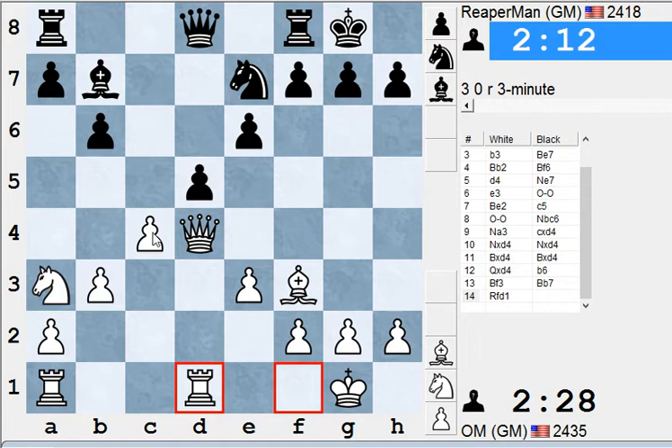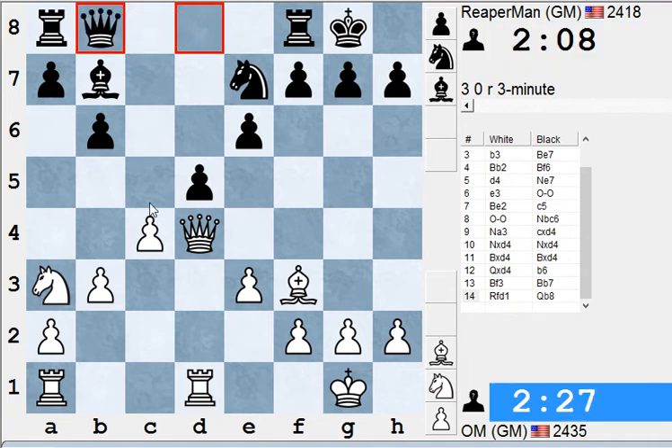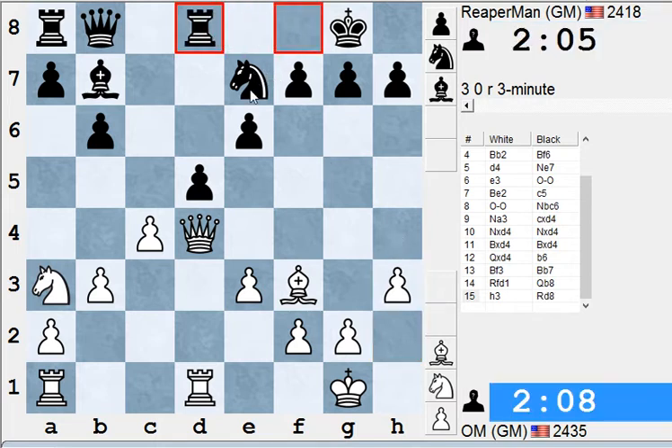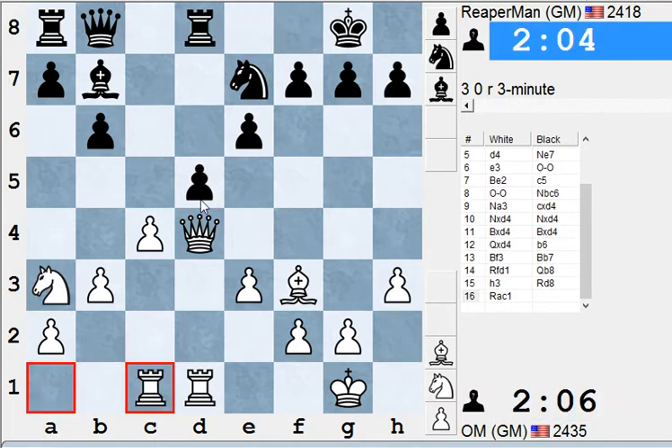Clearly his plan was to pile up on this d-pawn. He doesn't want to exchange — he can't exchange now because the pawn is in a pin, but maybe he could have exchanged earlier. The idea is to stick a rook on d8. This is actually a pretty good square for the queen, controlling a lot of important dark squares, threatening to play e5. Maybe queen g4 or queen h4, attacking the knight. He's just willing to retake with the queen in this position.